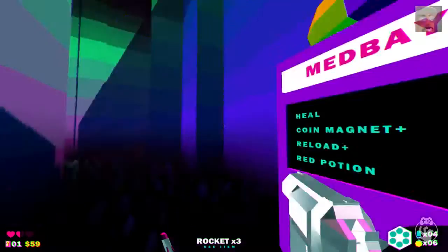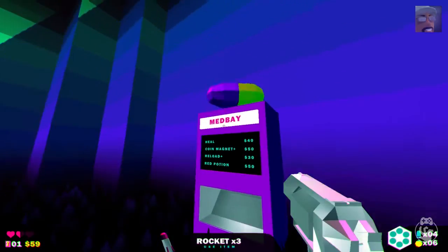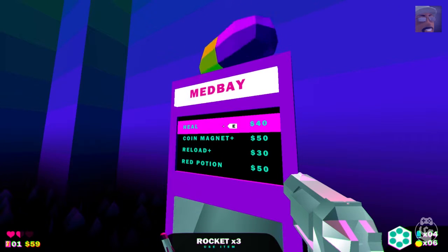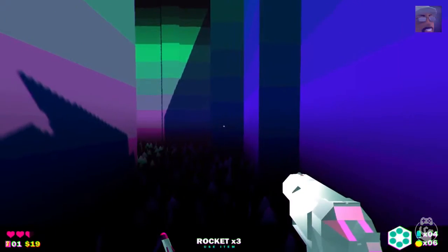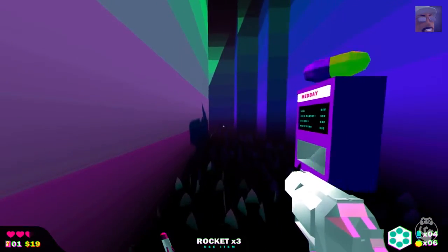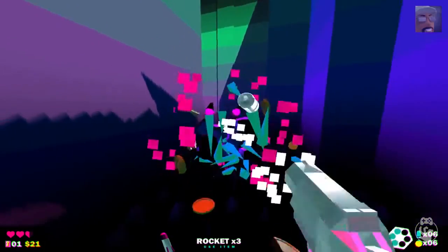I think I press space bar to use the rockets. There are vending machines you'll come across — different varieties: one's a bank, there's an item store, this and that. I've got $59 and I can heal myself. I'm going to go ahead and do that, because I'm very attached to this run right now. I don't want to lose it. It heals me one full heart — I was at one and a half, so it took me to two and a half.